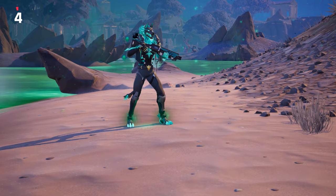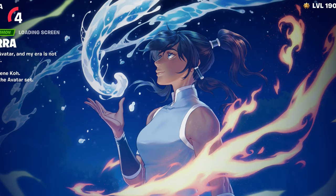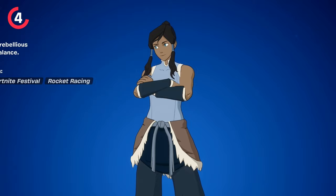All of the challenges are now live. The very first reward is a brand new loading screen called 'Core,' and I have to say I do like the design. All you need to do is emerge from water — literally just jump out of the battle bus, land directly into water wherever you can find it, then jump out onto land. You'll automatically get this loading screen. You will need to complete all of the other challenges before you can actually unlock the Korra skin.